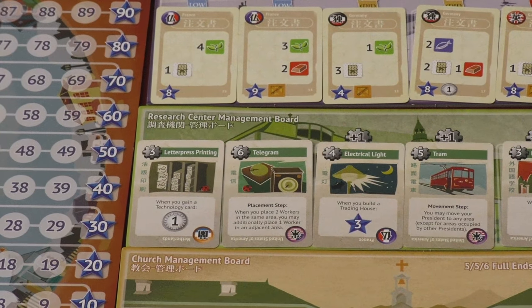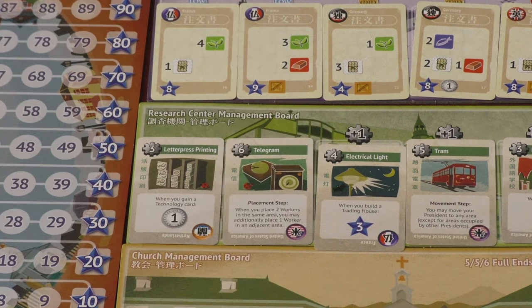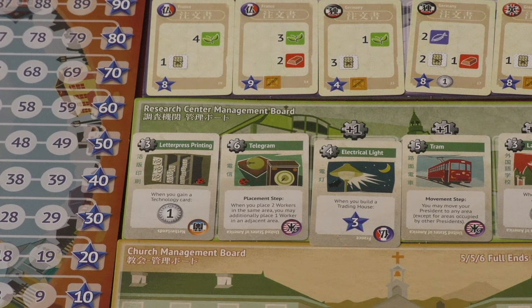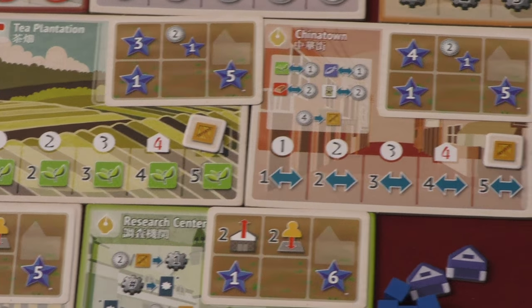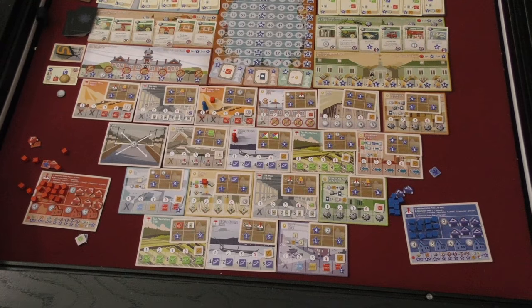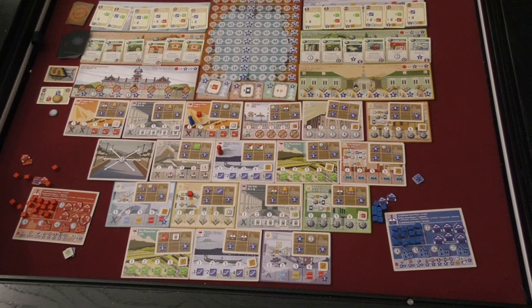And then you would go to the matching technology board that's up here, and I can buy technology. Each technology card has a cost. Some of them have more of a cost depending on where they are. And these technologies are going to give you special points. Like for example, whenever I build a trading house, I'll get three points. There's also a board down here that will let you trade goods. I'm not going to go into every rule on what every board does, but each of the boards are either going to give you some sort of resource.